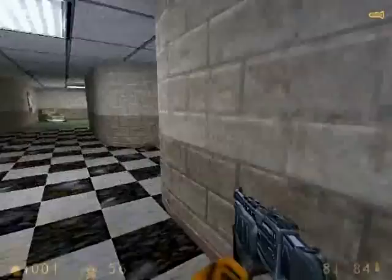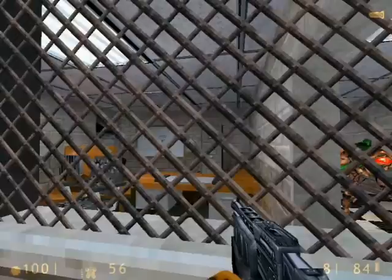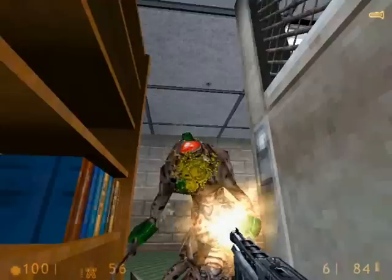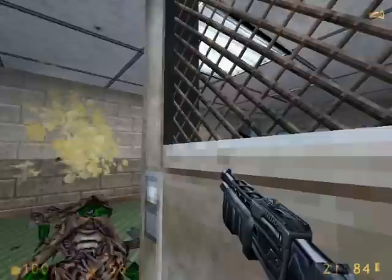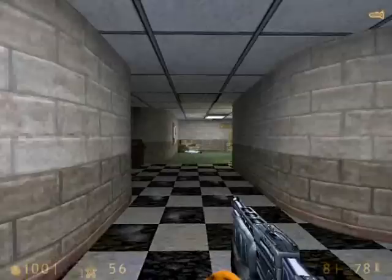Now the Vortigaunt area. At the intersection up ahead I alert them, then run back into this office area and hide behind the door. I crouch here so that they'll be forced to enter inside the office area and I can just kill them easily. That's the easiest way I know of to kill these guys. There are usually three to four Vortigaunts that will come your way.